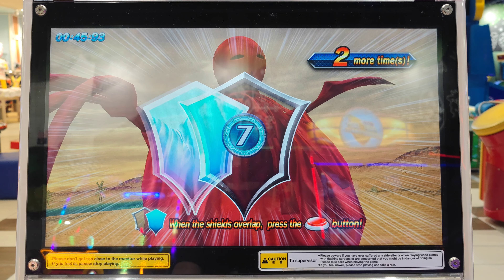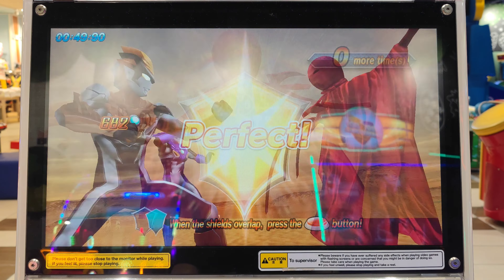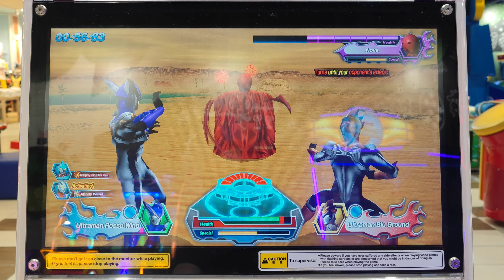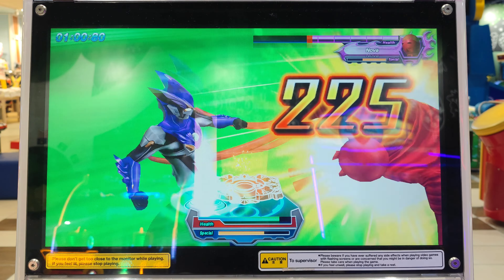Press the buttons with the right timing to guard against the attack. Here we go. Perfect. Perfect. Time for your attack. Looks like your opponent is angry. Your affinity gauge is full. Press the buttons and go on with a combo.